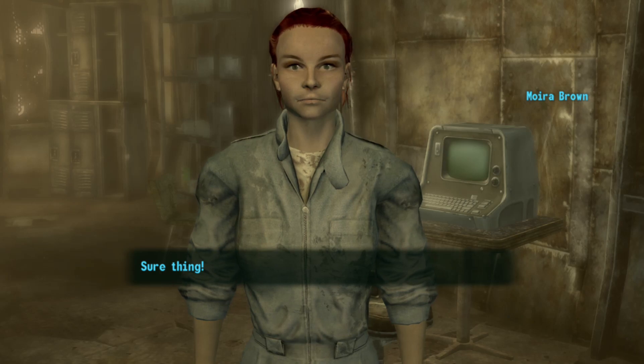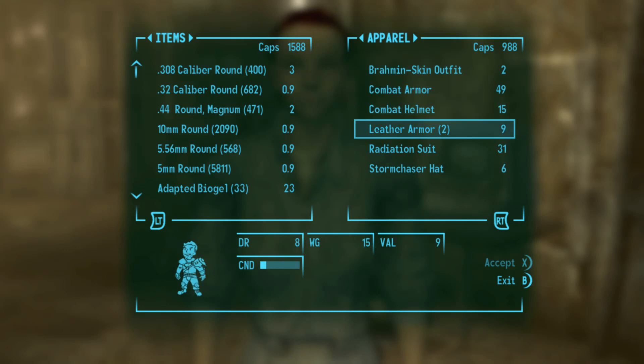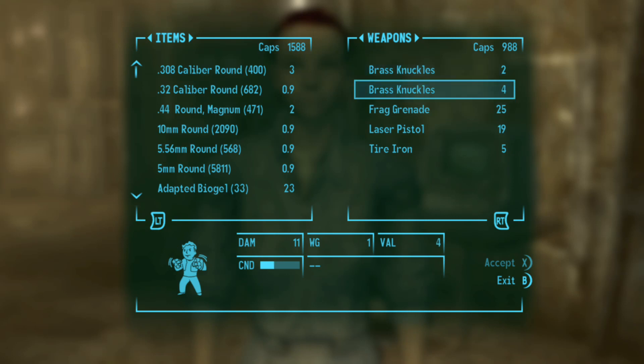Let me see what she has for sale. For this glitch you have to make sure she's selling two of the same item — like leather armor. She usually has leather armor. We found out that's what works.